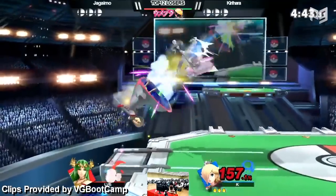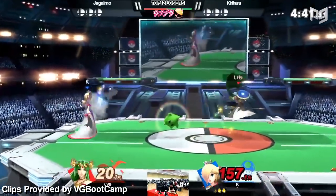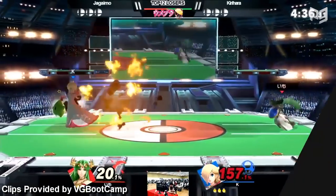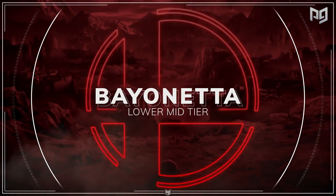We think that as competitors like Debuzz find new tech for Rosa, she'll start looking more like her old Smash 4 self in no time. Did somebody say Smash 4 meta picks that got nerfed into mid tier in Ultimate? You can't say those words without talking about Bayonetta.